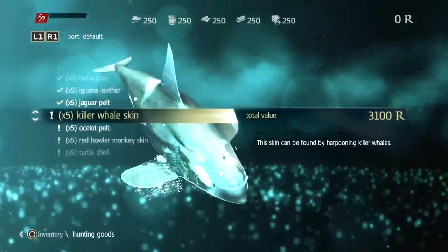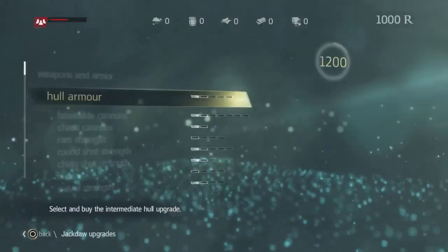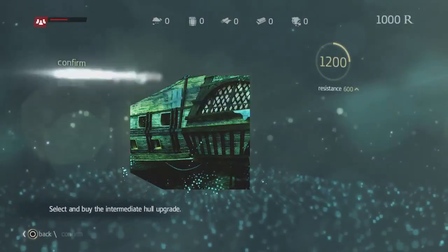Back to the animals. Can someone explain why the monkey skin is more expensive than the shark skin? I don't really understand, so we will proceed to ship items. Let's upgrade Jackdaw.